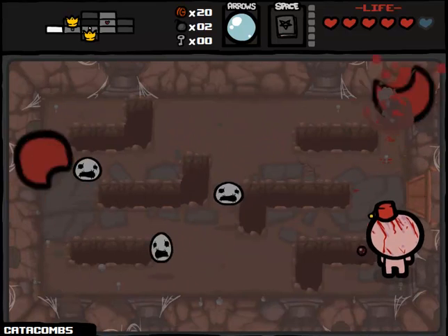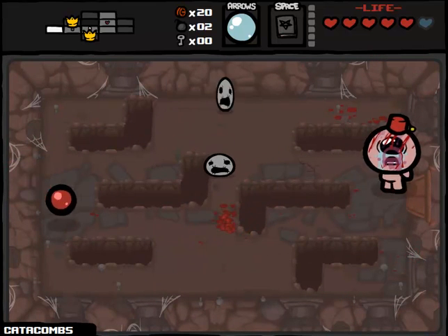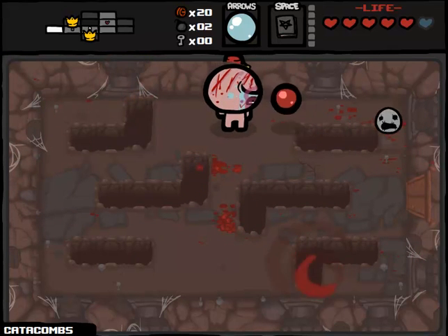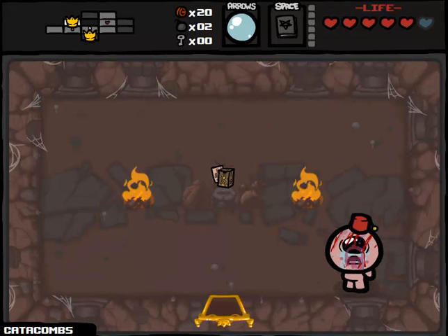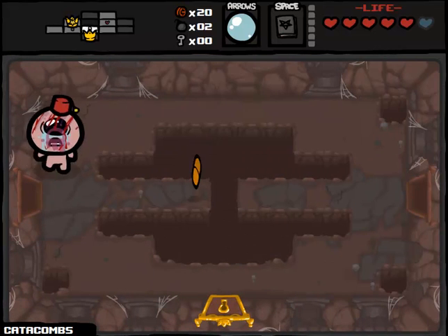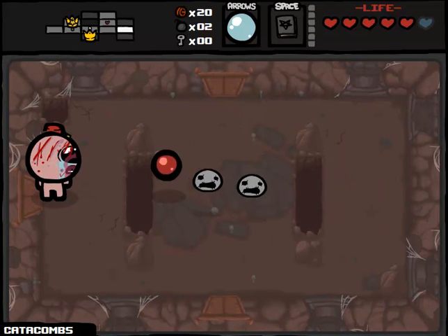By the way, I'm skipping over item rooms as well. You can get stat upgrade items from item rooms, but I think that might make it a little unfair. So we're gonna say only boss room items that also give you stat upgrades. Let's pop the stars card — just wanted to travel a little bit further. Tarot card's not really all that useful for me moving forwards, but I'm gonna stick with Book of Belial because I think this could be insanely valuable for us on later game bosses.